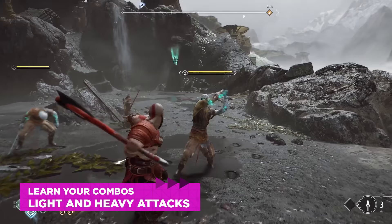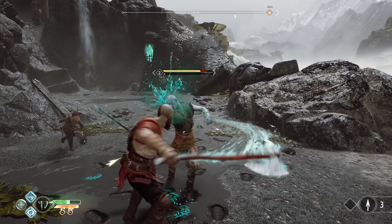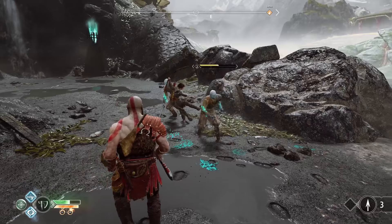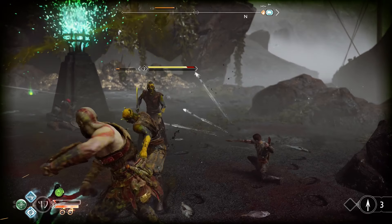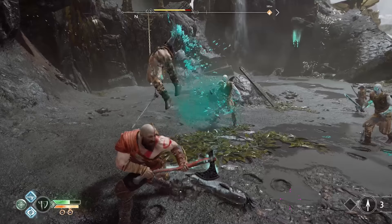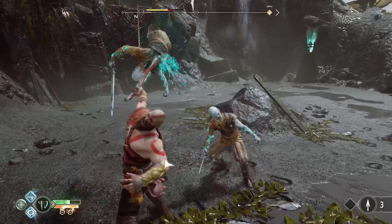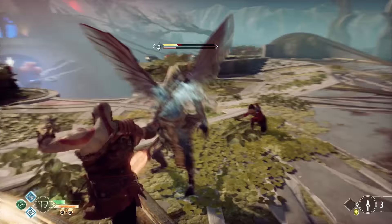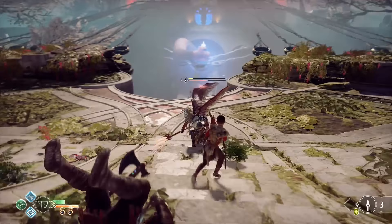First, you'll want to learn your basic combos. R1 triggers light attacks, giving you a basic combo of three horizontal swipes. R2 gives you a heavy attack — the basic heavy combo is two R2 inputs: a big upswing followed by a big downswing. The combo system really takes off when you chain light and heavy attacks together. An opening heavy attack will lift an opponent into the air, and then you can use light attacks to juggle them until the final blow sends them flying. Experiment with mixing light and heavy blows, as you'll unlock more techniques that branch off these basics.